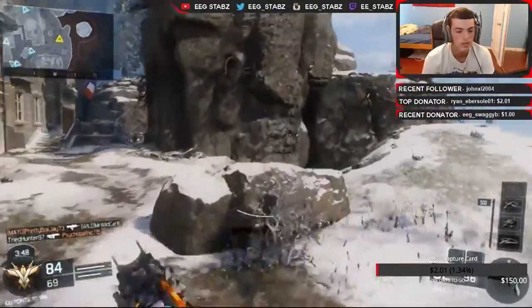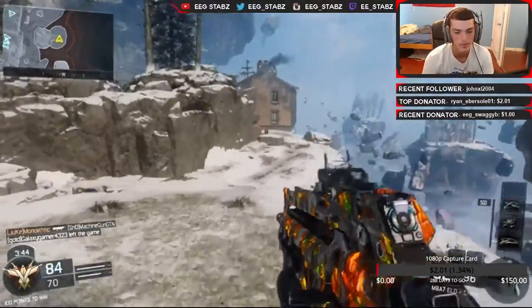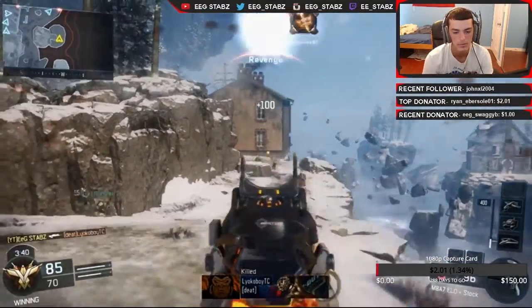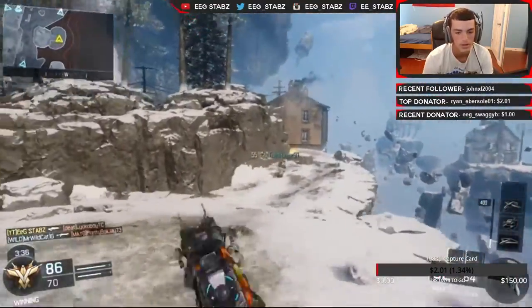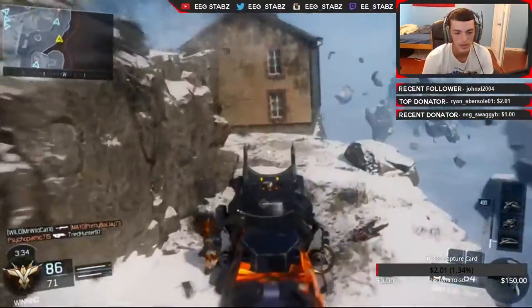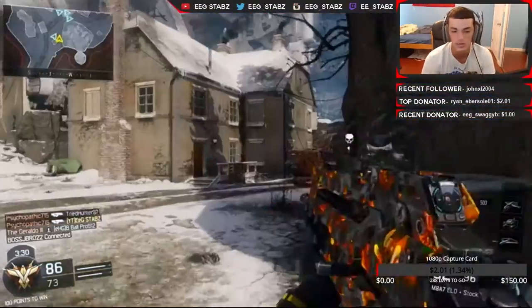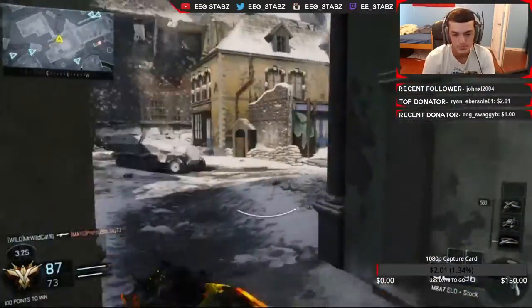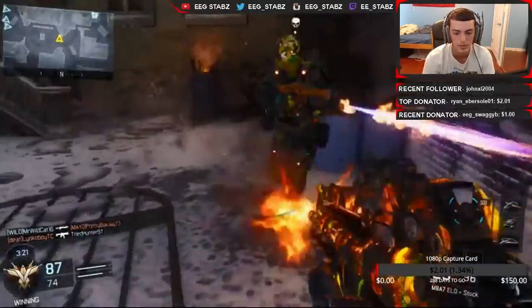Me and a friend were actually doing 1v1s in a private match the other day. Let me focus up real quick so I don't get wrecked. The Annihilator is really fun to use — it's nice for Hardpoint, you can just easily kill somebody quickly. It has infinite range and it's one shot anywhere, so it's actually pretty good. Most of the specialists in this game are actually pretty good so I don't really have a problem with many of them.